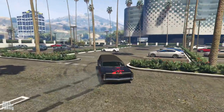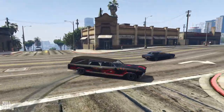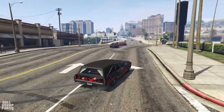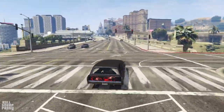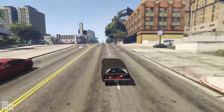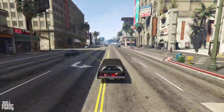It's time to go to Los Santos Customs and see what we can customize on this incredibly unusual looking muscle car. On our way there, I'm gonna be sharing my thoughts on the stock version of the Lurcher. It's kinda powerful, but in terms of handling it's kinda slippery. Not the best handling, but I was definitely expecting much worse. The power is there, although it doesn't really deliver it properly. The top speed is not great, especially for a muscle car.